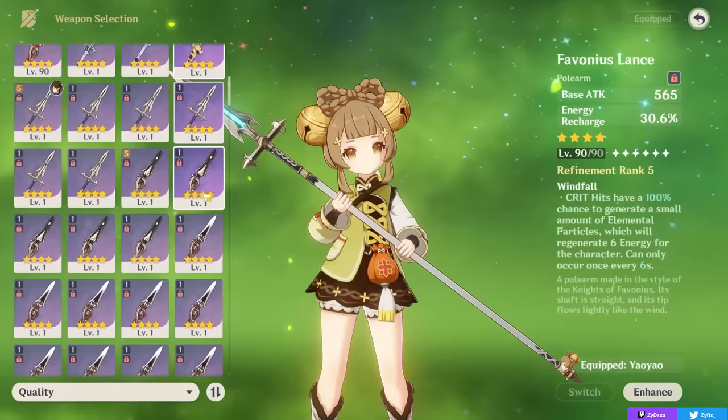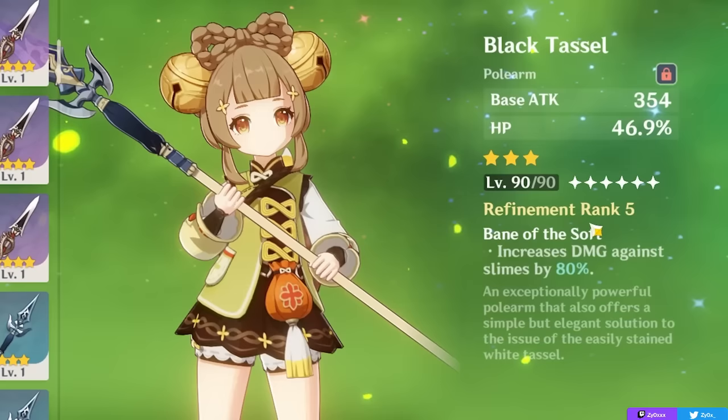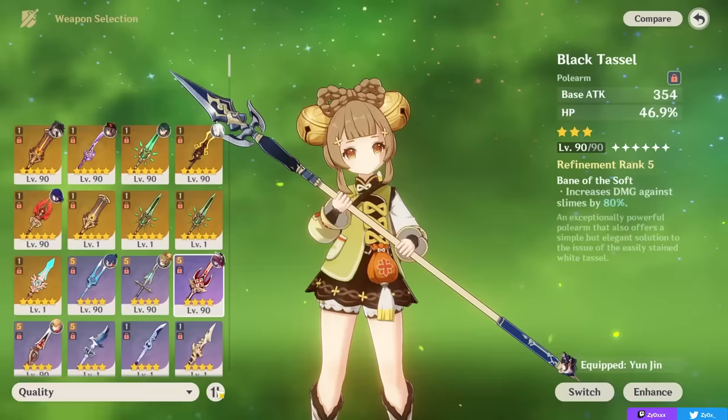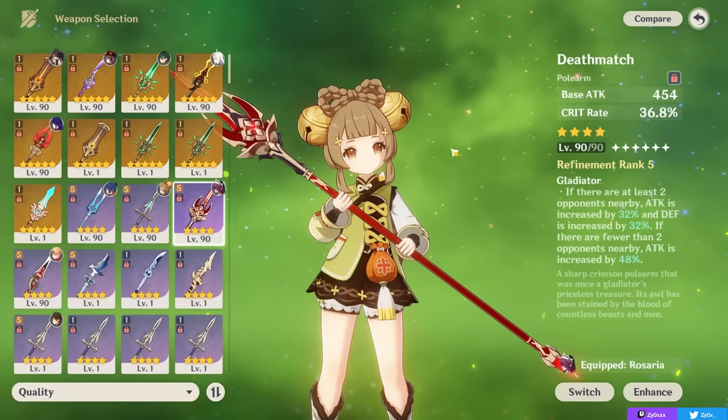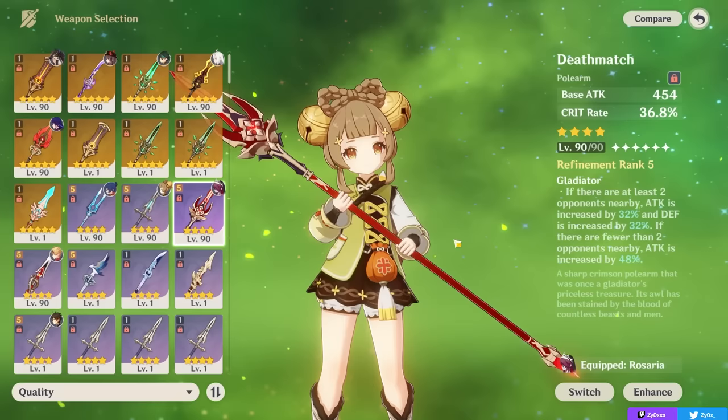If all you care about is healing or want to maximize your healing, you can go for the Black Tassel, as it gives a lot of HP at level 90. If you're trying to maximize Spread damage, while EM weapons are viable you can also go for basically any crit weapon in a Spread team. However, since her personal damage isn't as high as your other characters, I think it's more efficient to use a supportive weapon like Favonius or Moonpiercer to buff your team's overall DPS, although offensive weapons can be viable if all you want to maximize is Yaoyao's damage in a Quicken team.